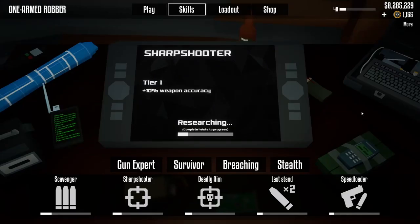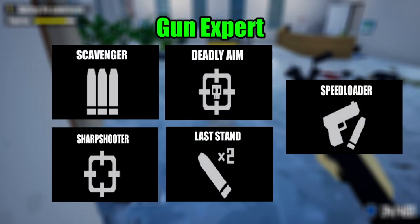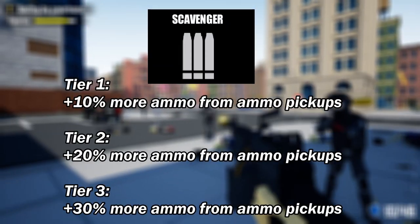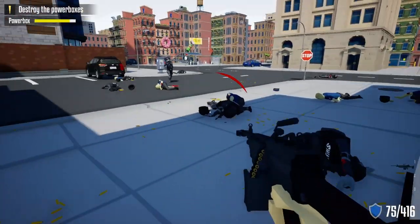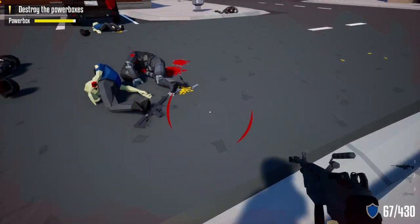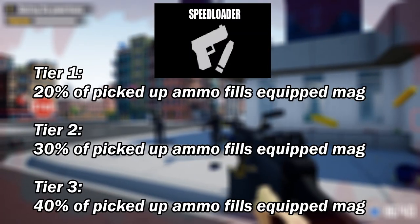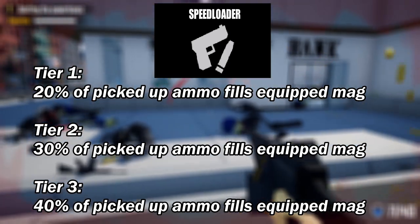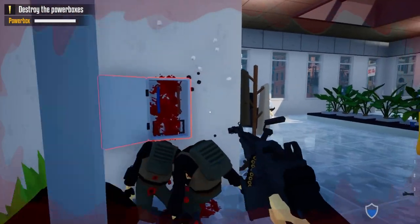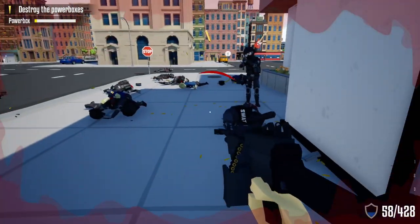Now let's go over a description of all the skills. The first skill in the Gun Expert category is Scavenger, which gives more ammo from ammo pickups. Ammo pickups are the ammo dropped by cops as you kill them — they'll drop ammo at their feet, which you can run over to resupply. Following Scavenger is the Speedloader skill, where some of the ammo you pick up from ammo pickups fills the equipped mag.